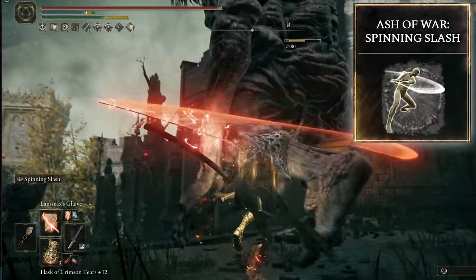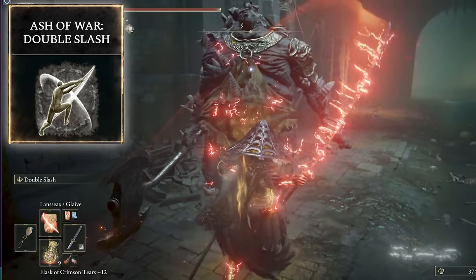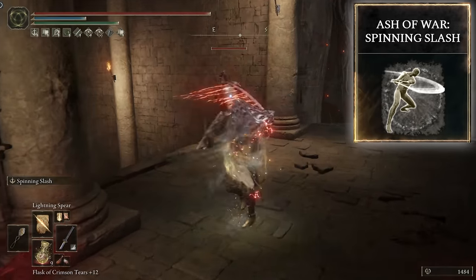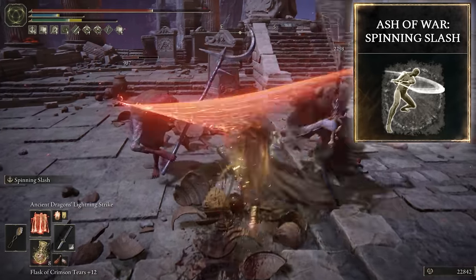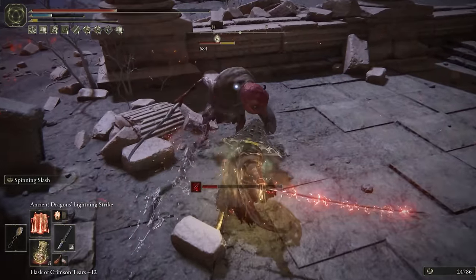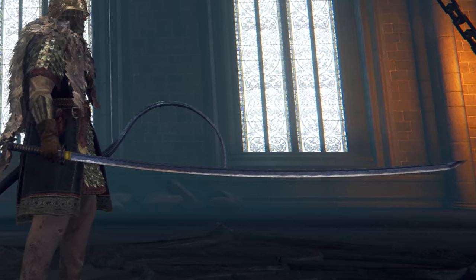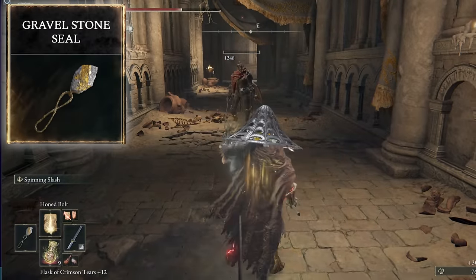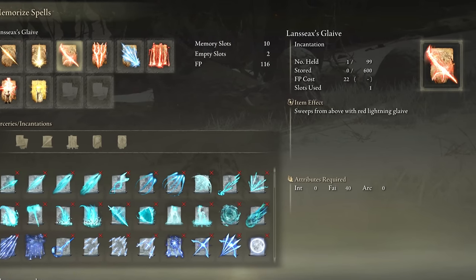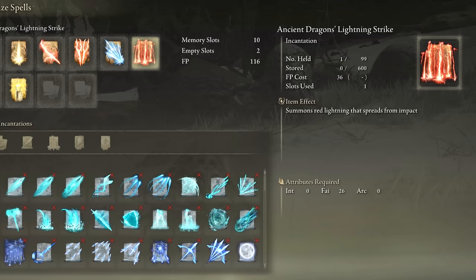For an Ash of War on the Naga Kiba, you've got Spinning Slash or Double Slash. Double Slash is the sprinter with faster strikes, while Spinning Slash is the heavyweight, dealing powerful poise damage and likely staggering the enemy. Highly effective, considering the Naga Kiba has such a long reach. Using the Gravel Stone Seal to cast Dragon Cult incantations: Lightning Spear, Honed Bolt, Lanciax Glaive, and the big daddy of all incantations, the Ancient Dragon's Lightning Strike.